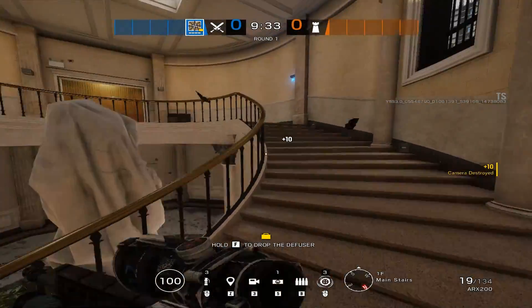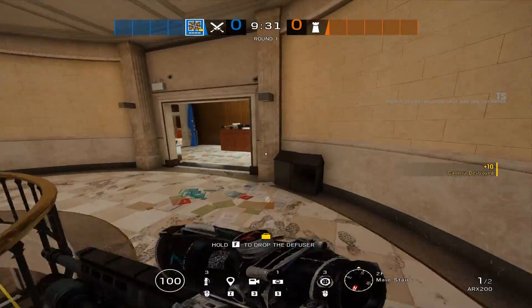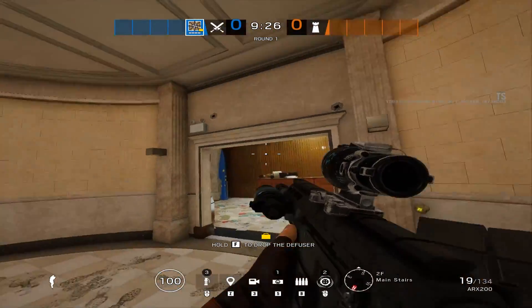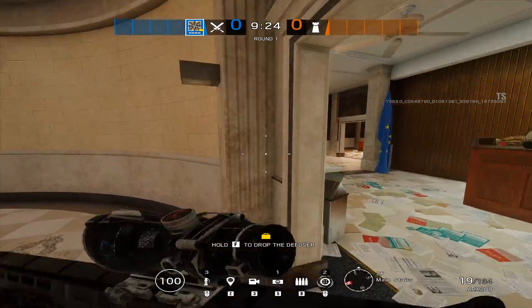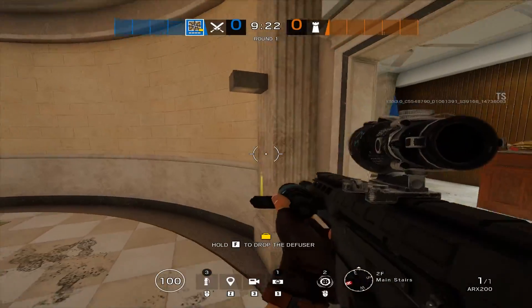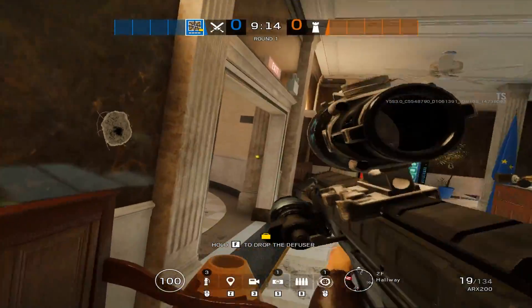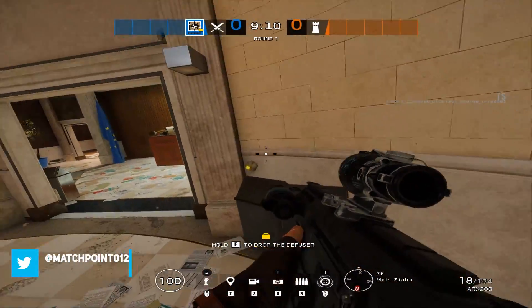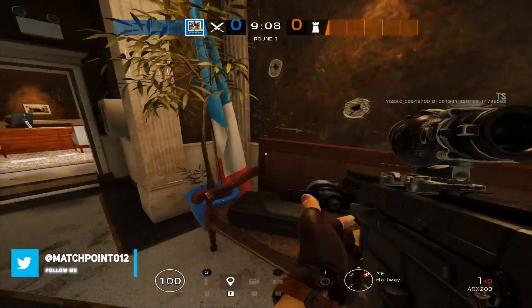A mistake for Nomad is players often place their airjabs in the open. These airjabs are very easy for defenders to see and avoid. Tuck your airjabs in, make them more discreet, and make it harder for defenders to hear and take them out. That way they're more likely to trigger and allow you to pick up a kill.